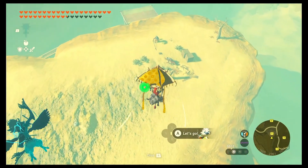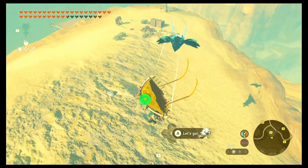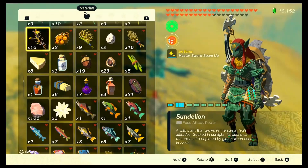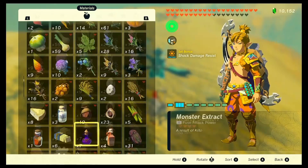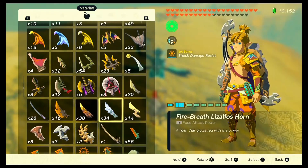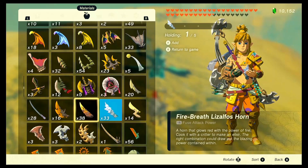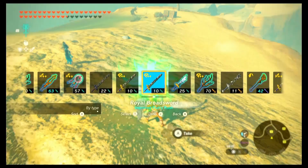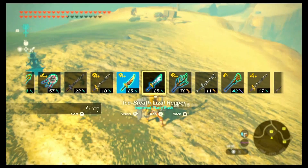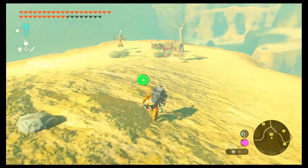Here we see now two Fire Lizalfos. To defeat them faster I recommend you to fuse a weapon against the Fire Lizalfos with an Ice Breath Lizalfos horn. For the night you fuse a weapon with a Fire Lizalfos horn. So with these two weapons you can one-shot kill every Fire Lizalfos.